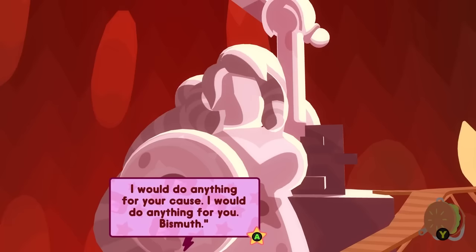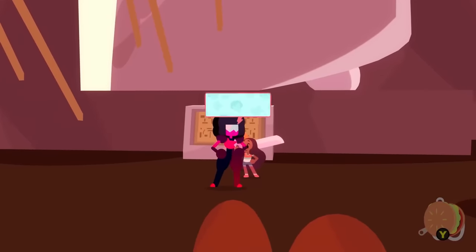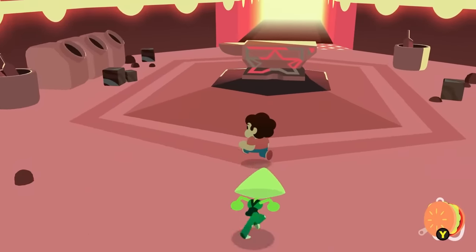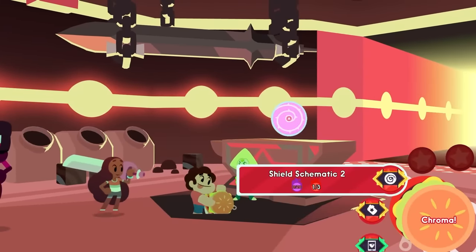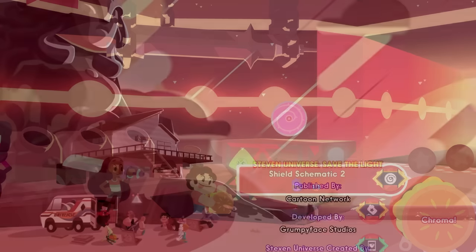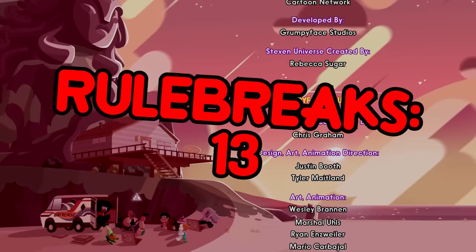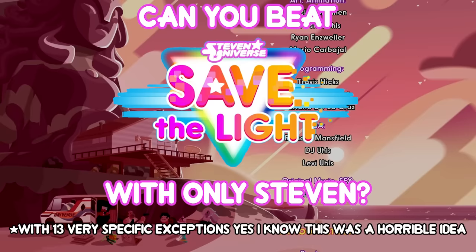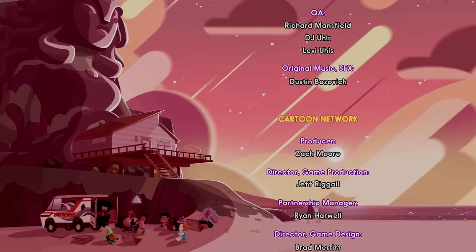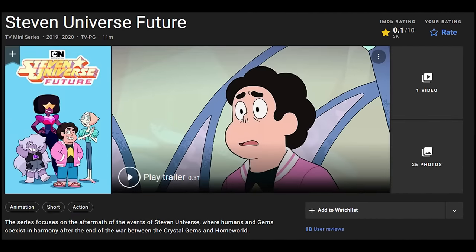There might have been a way to make that fight easier - I can get a second shield schematic with only Steven, and upgrading the shield gives a much stronger attack that does far more damage. But that would require a lot of chroma grinding from random enemies since Steven can't break the things that give you chroma, potentially taking hours. So I just rolled with what I had and it worked out. So, is it possible to beat Steven Universe Save the Light with only Steven? Technically no. But is it possible if we ignore every instance of needing another character to progress? Technically yes. Is it very fun? Not really. But it at least made for interesting content. The lesson learned today: Steven from Steven Universe Future sucks!